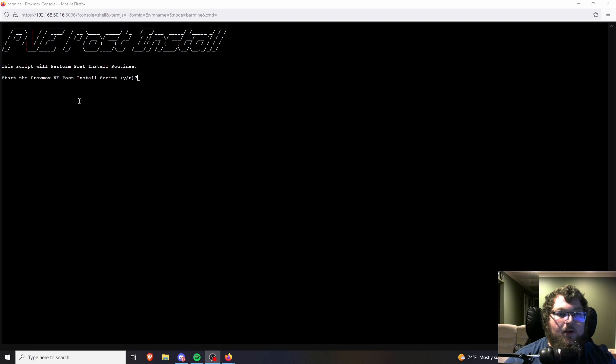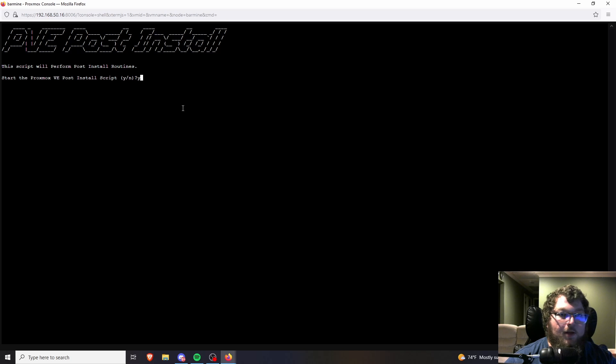After you paste in the script and hit Enter, it's going to bring up a wizard asking if you want to run the script — type Y and hit Enter. It will walk you through the options: upgrade sources, disable the PVE enterprise repo (so you use the community edition and can get updates — click Yes), enable the no-subscription repo, set up the ceph package repository, and optionally the PVE test repository. I'm going to say No to the PVE test repo since those updates aren't guaranteed stable.